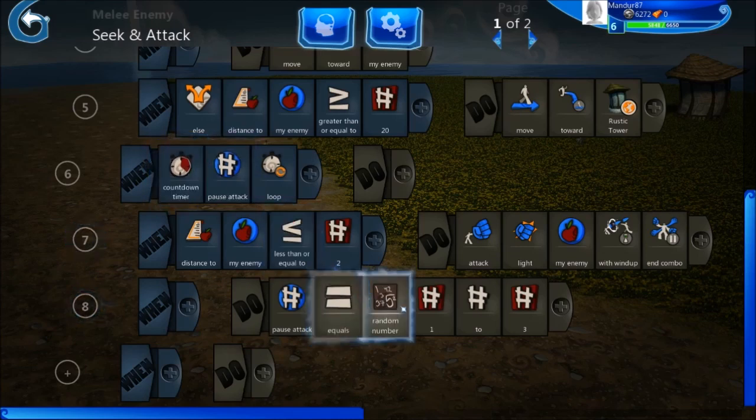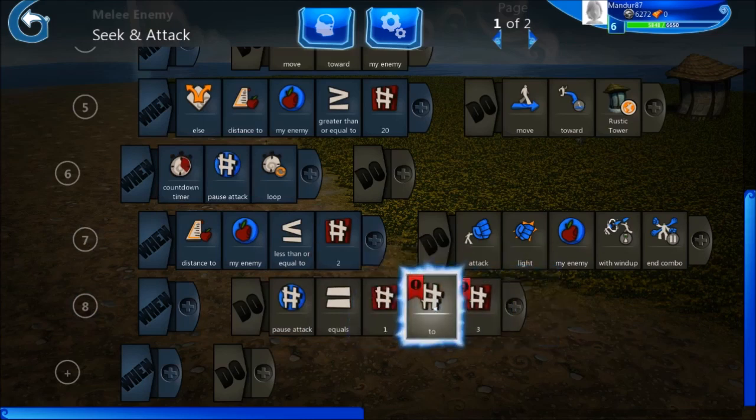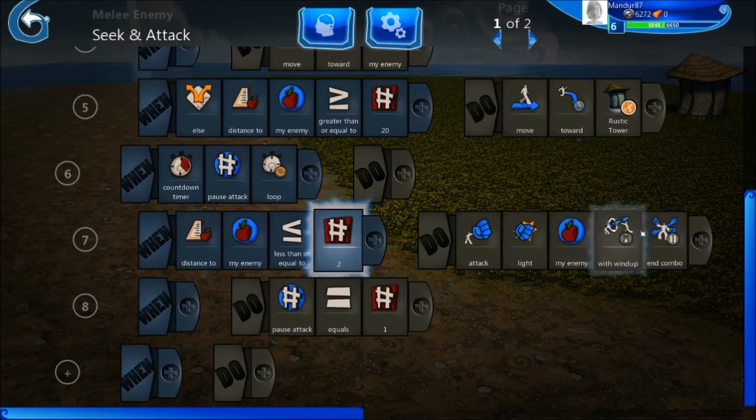I will wait until pause attack is equal to zero before executing lines seven and eight. I'm setting the pause attack to 1 — I'll just set it to 1 because that's good enough. The countdown timer will wait one second before executing the attack. Please don't forget the loop, because otherwise the timer will only work once — the first attack — and then it will attack every time without the cooldown. So the loop just resets the chronometer. This is exactly an attack cooldown, and now if the distance to my enemy is less than two, in attack range, I will just attack.